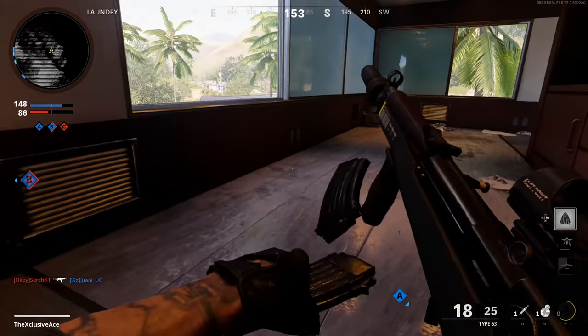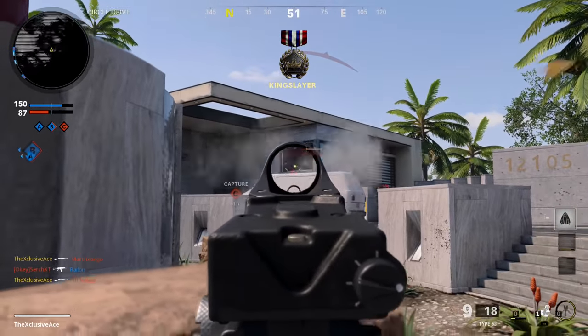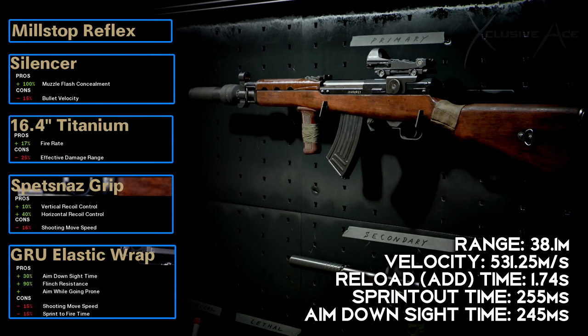The first attachment combination is an aggressive build. It uses the Mil-Stop reflex for the optic — which also cuts down visual recoil — a standard silencer, and the Titanium barrel for the fastest fire rate. To counter the increased recoil from that barrel, the Spetsnaz grip is added, resulting in almost no recoil whatsoever. Finally, the GRU elastic wrap gives a significant boost to ADS time. The stats are great, though range and velocity are traded off since this isn't designed for long-range play.